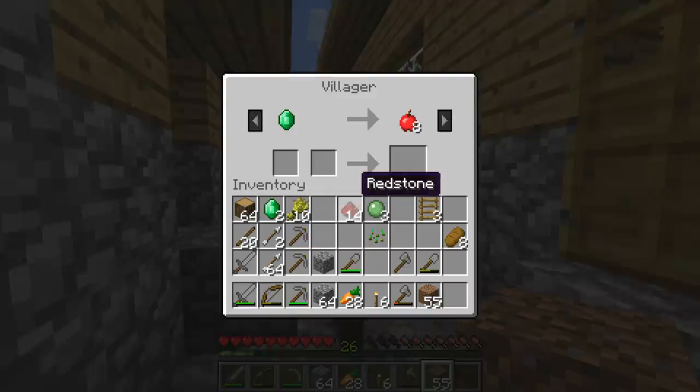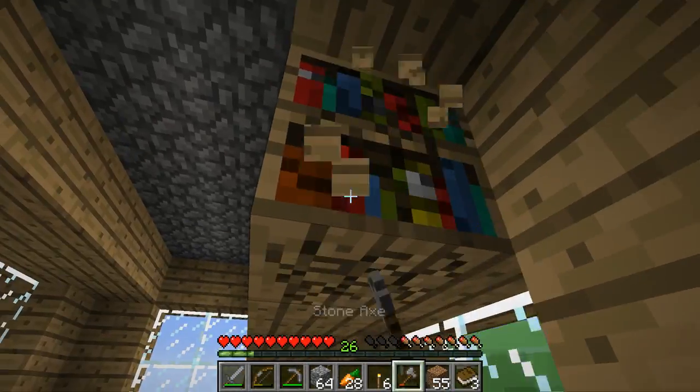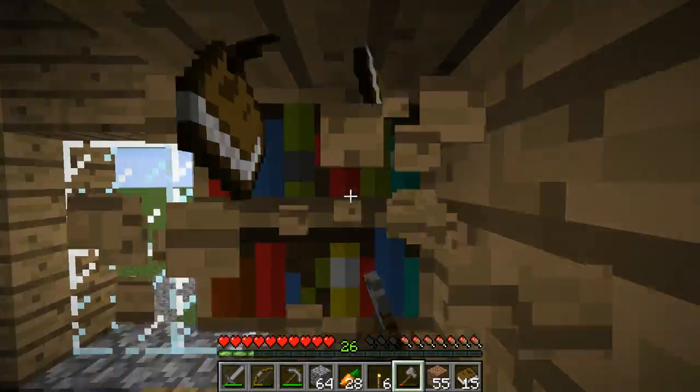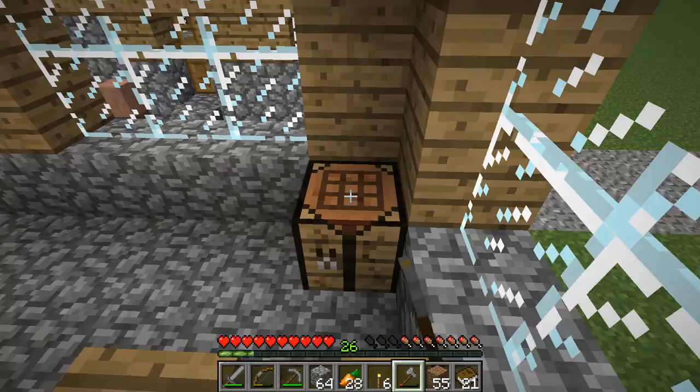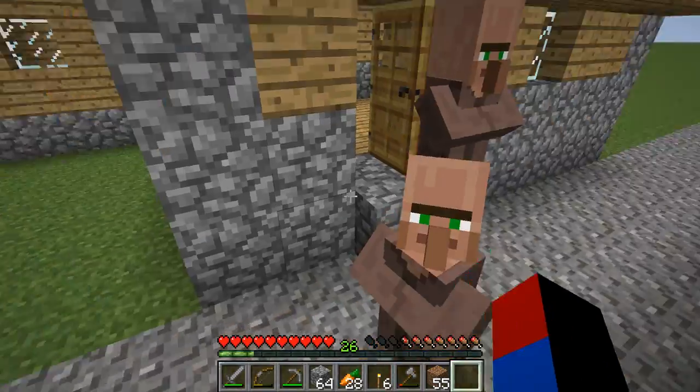I'm going to collect these bookshelves here just in case. I'm going to use this redstone to make a portal and a semi-automatic food farm. I'm going to go make some dispensers as well when I get home — that's what it's going to be used for.